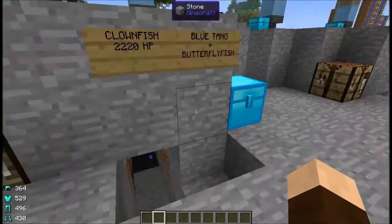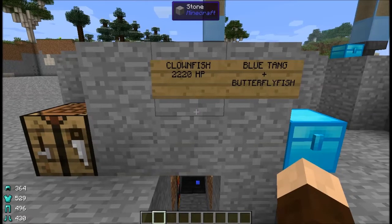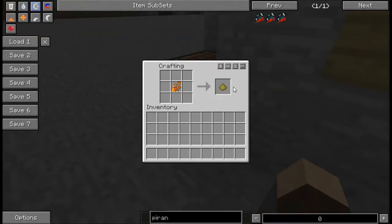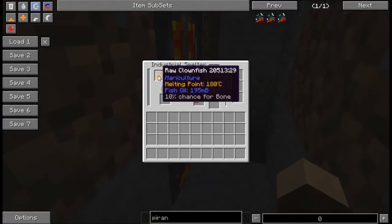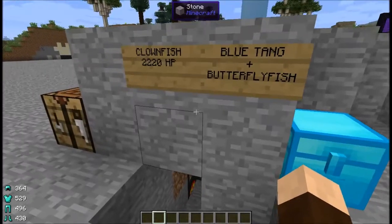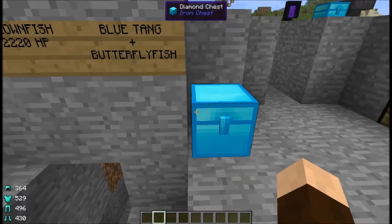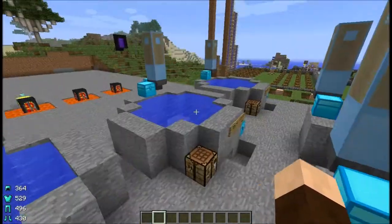Last for this category of overworld fish, we've got the clownfish, made by using the blue tang and the butterfly fish. The clownfish have 2,020 hit points, one fish meal, 195 millibuckets of fish oil, and a 10% chance of bone. These guys are the only way to get the magic droplets for making the celestial mirror. They also produce different types of coral — I think they can produce all the different varieties in this mod, or maybe just a couple.